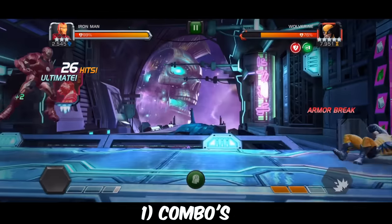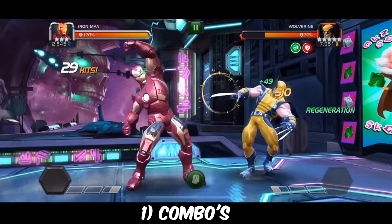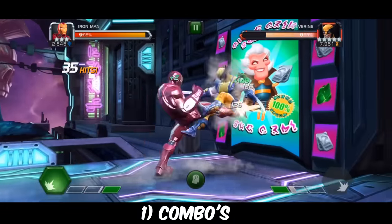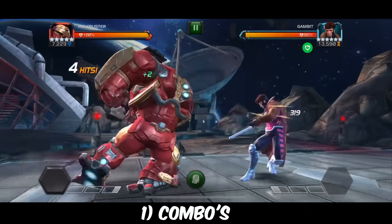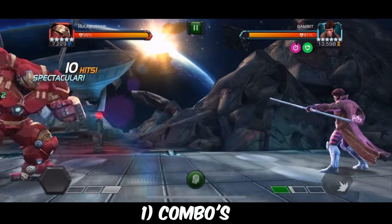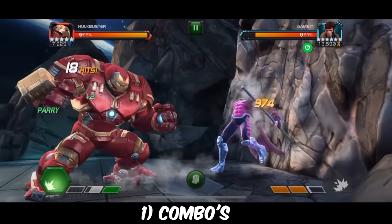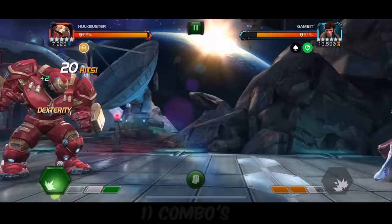Your bread and butter best damage combo, which has additional advantages we're going to talk about, is medium, triple light, medium — so medium, light, light, light, medium. The sooner you get a handle on this very basic combo, the quicker you can become a much better player at Marvel Contest of Champions, so practice. Also, as long as you haven't done a combo ending move, you can dash back and break your combo, and this does have some uses we'll talk about later.